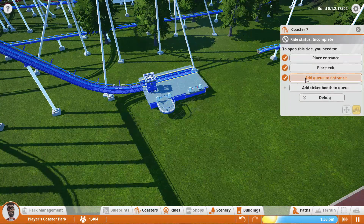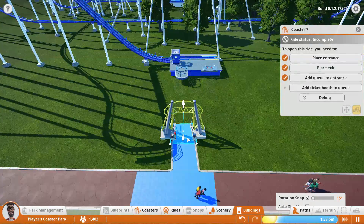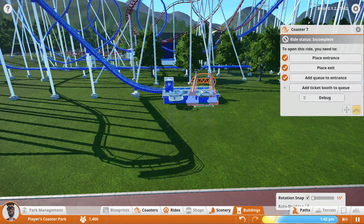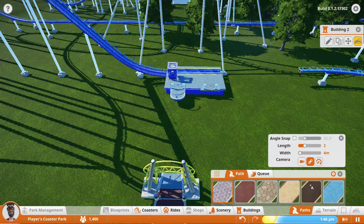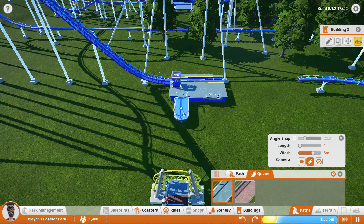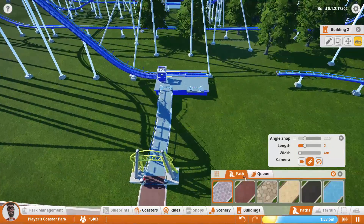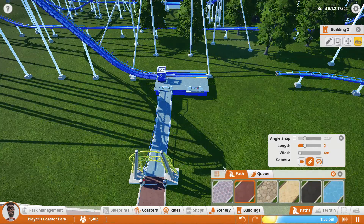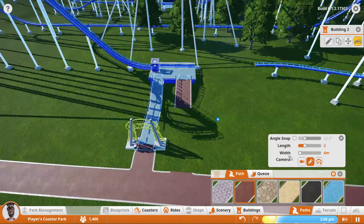Let me select this camera. Ticket booth — we'll put it just up here, put it on the actual ground. I learned this trick: if you raise it up and double tap shift, it'll actually put it back on the ground — which works perfectly. Paths, queue — let's go ahead and hook that up. Connect those. We'll do this queue here — it won't let me do that, okay fine. I guess let's do a regular path. Give me the free camera — there we go.